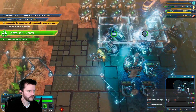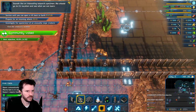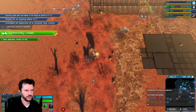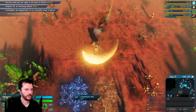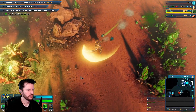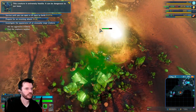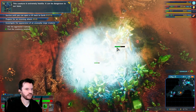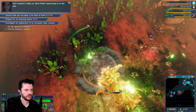You guys did a thing. Interesting research specimen — we should go to its location and see what we can learn. There's some carbonium there too. Oh, this one's a boss. This creature is extremely hostile — it can be dangerous to our base. Kill it before it kills us. We'll finish researching it in the lab.